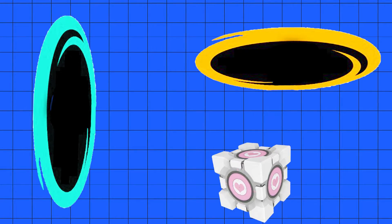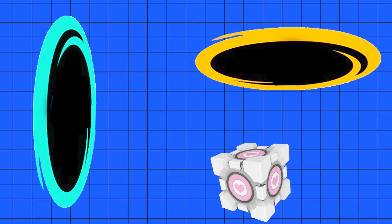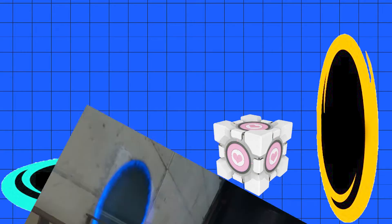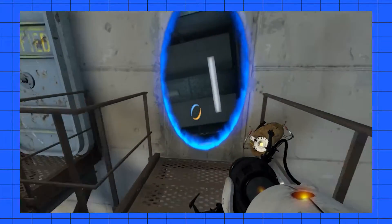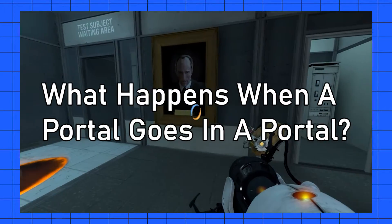So if a box enters the orange portal near its bottom, it will then come out of the bottom of the blue, traveling at the same speed no matter how far away they are from each other, nor what orientation each of the portals is at. So knowing that each of the portals is essentially one side of the same door, what happens if you were to take one and pass it through the other?